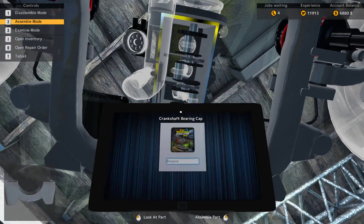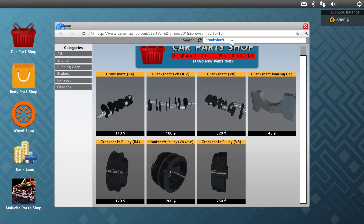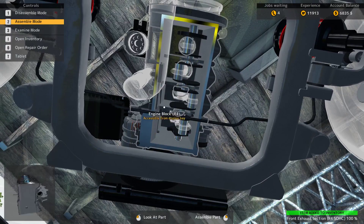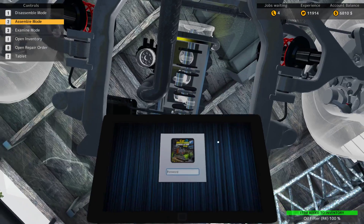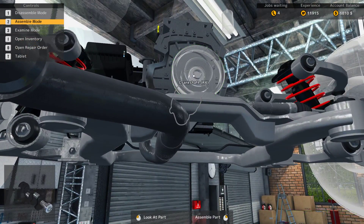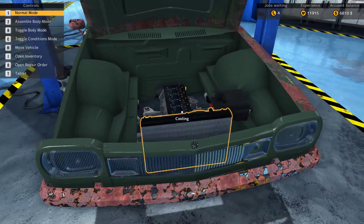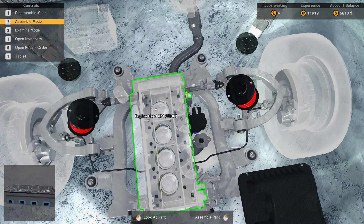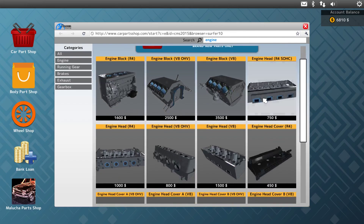Those are luckily not that expensive. Front exhaust section — R4 SOHC. Let's just also replace the oil filter. Let's save this build. We have like $7000 left, but we can also still sell off the engine net. This was an R4, 750.